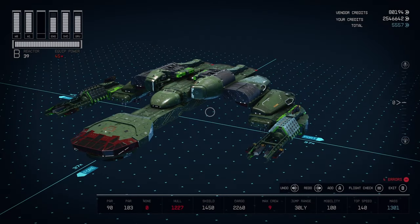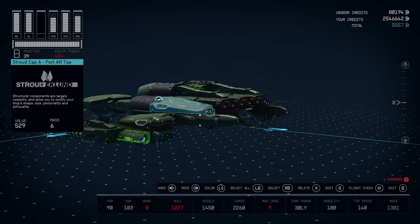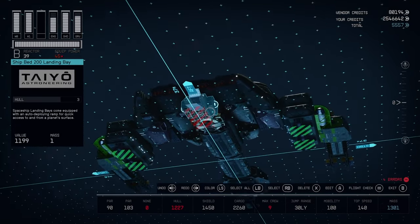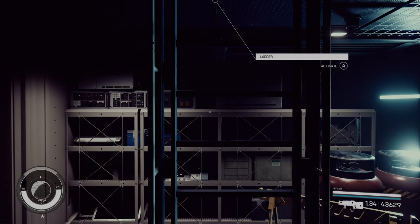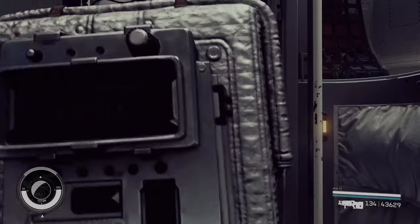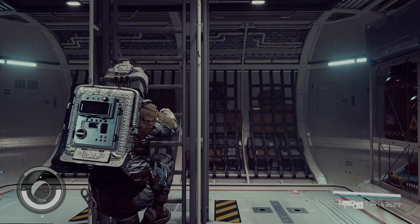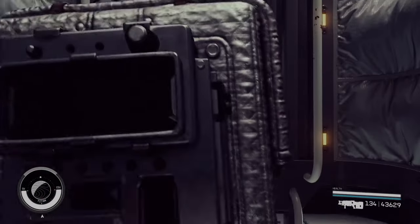Next, why do landing bays always have to be on the bottom of a ship? If we're already forced to have ladders on the interior of our ships, at a minimum we should be allowed to extend a long ladder down to the ground from a higher height as a landing bay. This would free up this requirement in the shipbuilder and thereby unlock the ability for some much more interesting build opportunities.